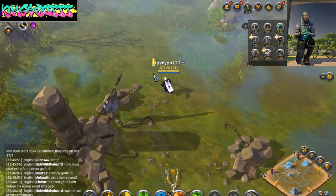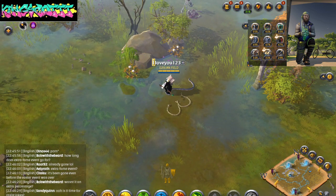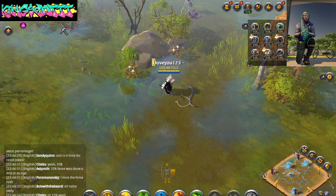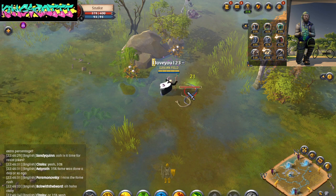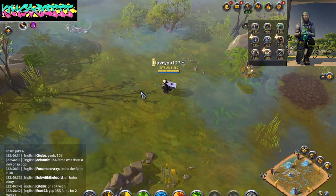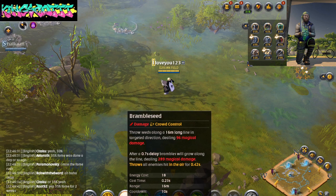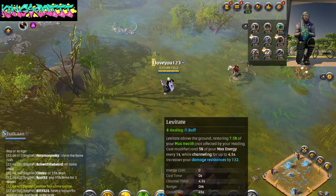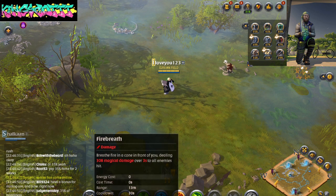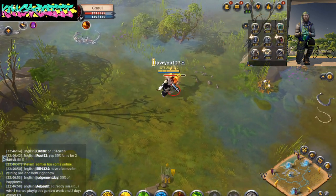My health is 1900. You pretty much want to keep buying the nature staff. So far I'm using Thorn Growth, Brand, Bless, Circle of Life, Levitate, and Fire Breath — which I don't really use, only when I'm in a sticky spot. I'm not really doing dungeons right now but I should be doing more.